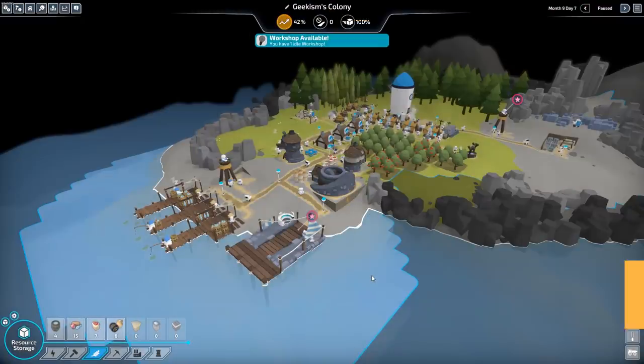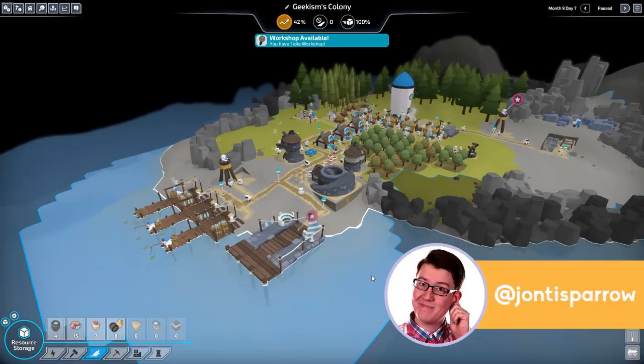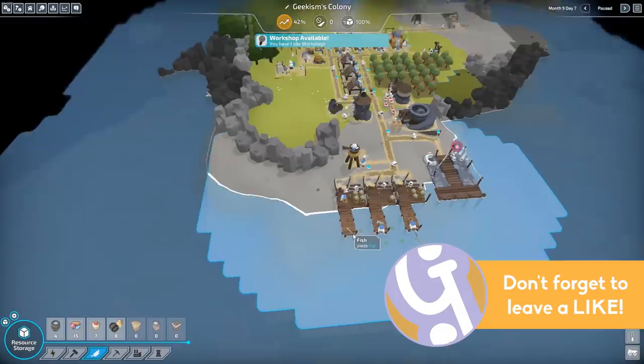Hello, welcome to Geekism, and welcome back to The Colonists. As we carry on with island number 3, we're going to try and build a boat! I'm on a boat, little robot!